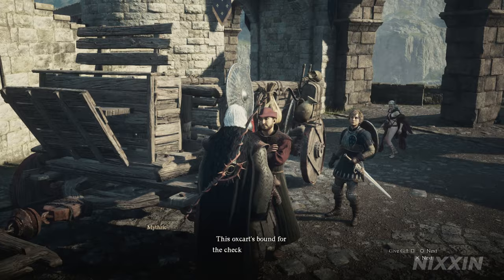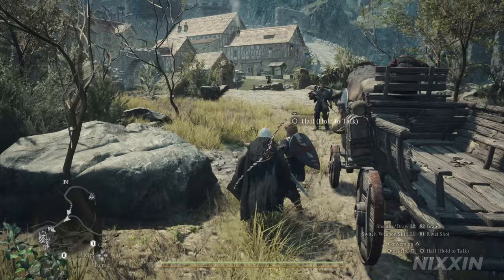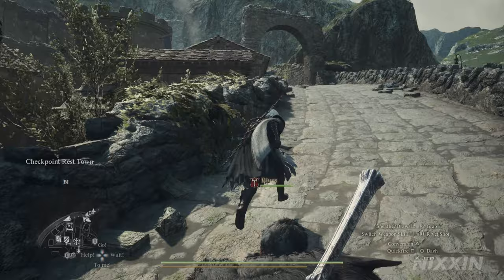The oxcart will take us to the Checkpoint Rest Town. Please note that you will have to reach a certain point of the main story to be able to cross the gate. So if the gate is closed for you, keep doing the quests from Captain Brandt until you get the permit.